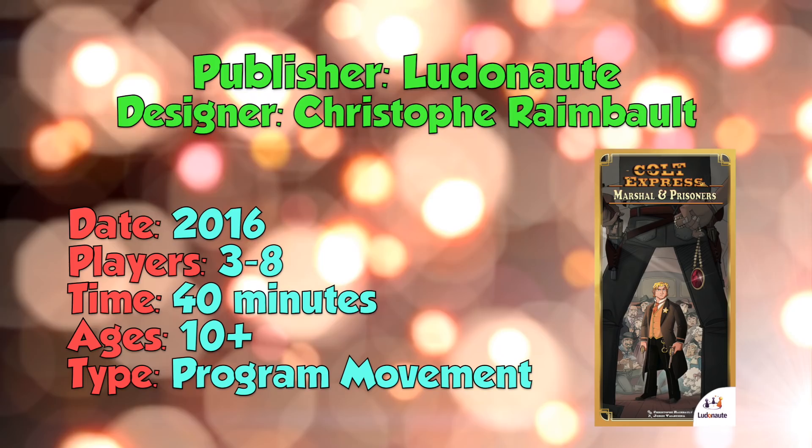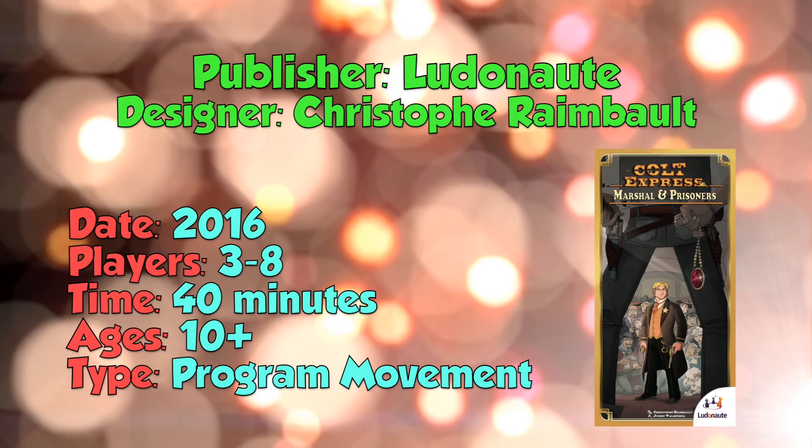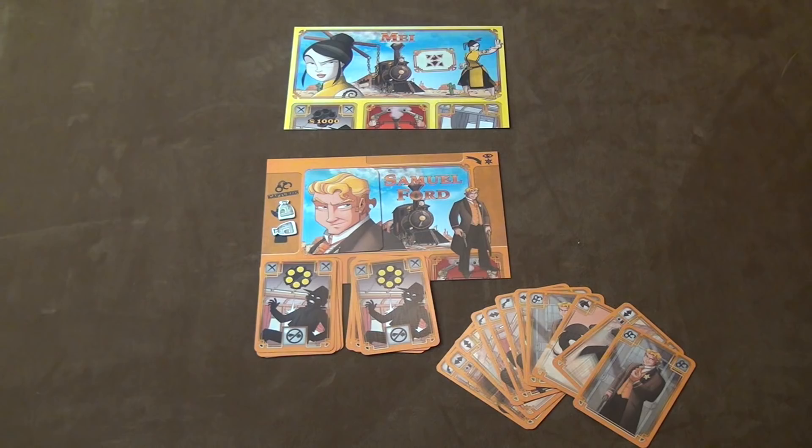In Colt Express Marshal and Prisoners, you get two different expansions. One expansion is a new character — that's May. May is the yellow character. Her ability is that when she goes up and down, she can also transfer one car in a diagonal direction, as you can see here. May is a nice new character addition.